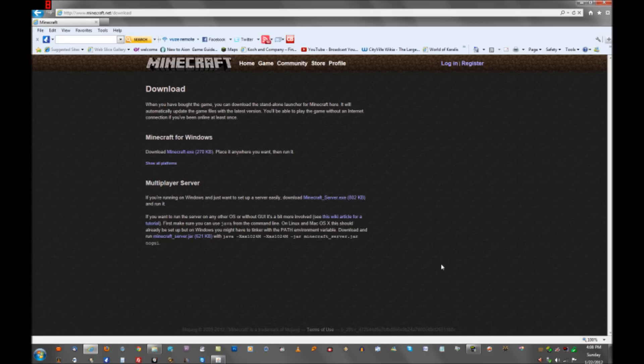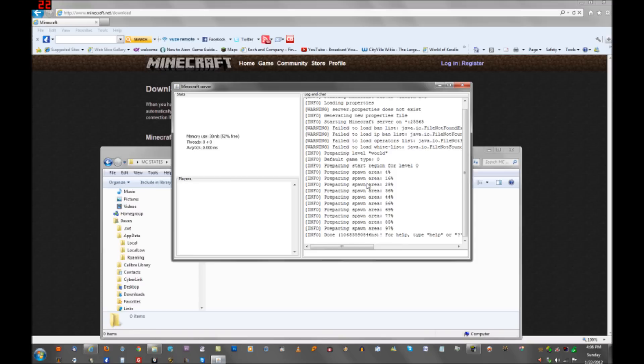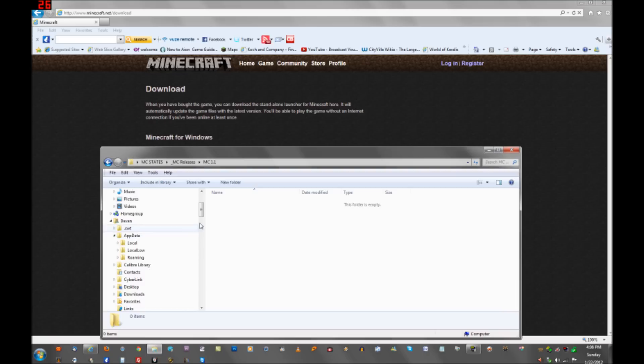Hey guys, I'm making this video because it seems that a lot of people are having a problem putting John Krixis' Four Pillars Survival on their multiplayer server. So I just want to show you real quick what you need to do. I already made a video on this on how to make a server for Minecraft, but I don't think that helped because I may have gotten distracted.